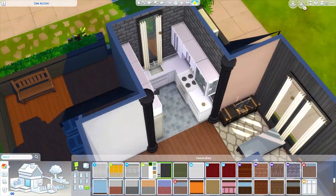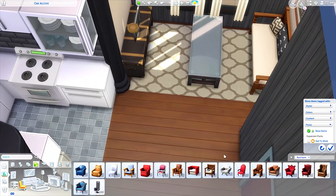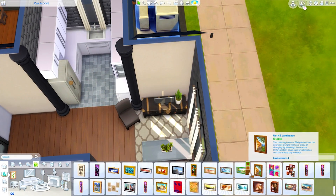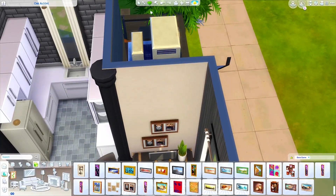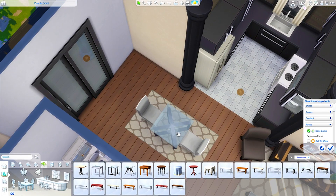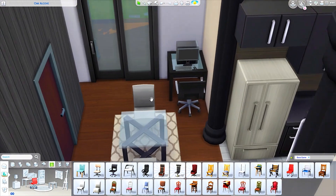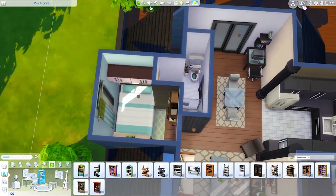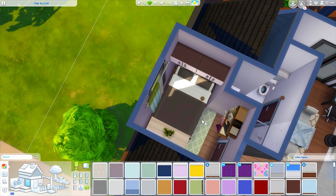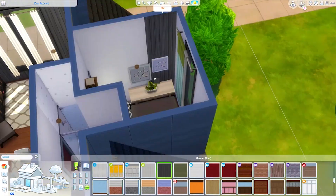We're adding some black vertical paneling throughout the house — I thought it looks really nice and just breaks up the texture a bit. I also added a chair facing into the entertainment area so that if you have more than two people, they can pull up a chair and you can move it around for enough seating. Then we have a little computer desk, and we're just changing a couple of colors to fix up the bedroom and finalize everything in the build.